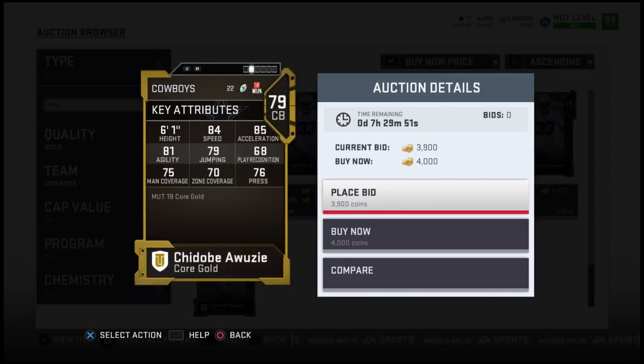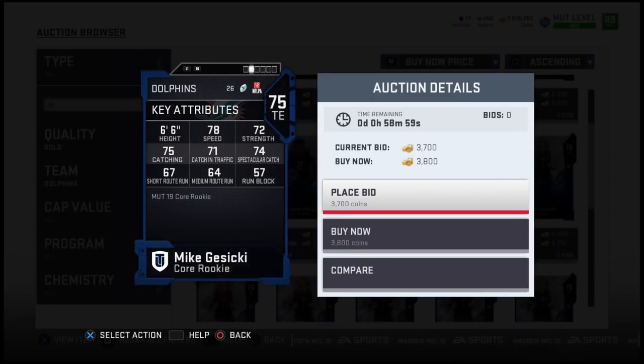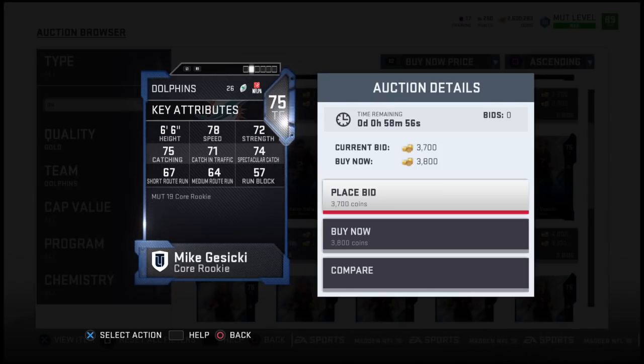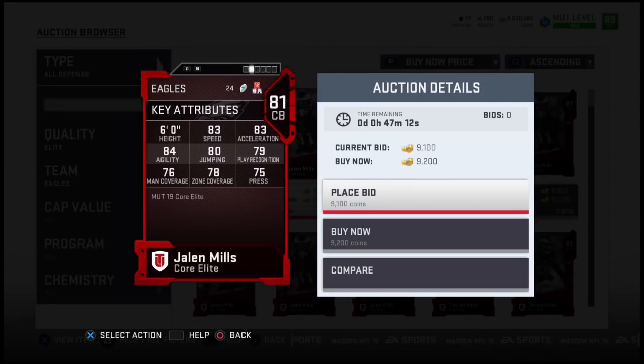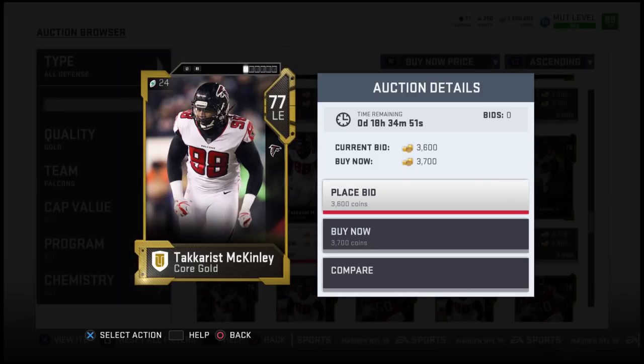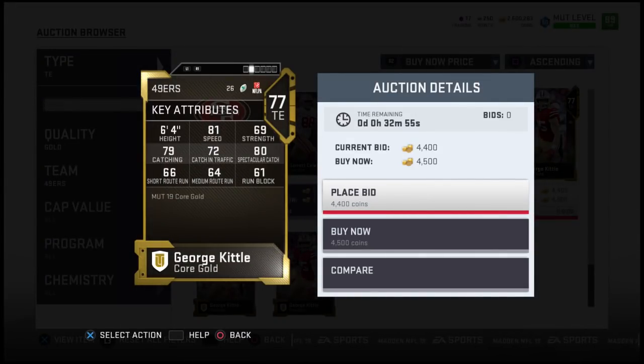Chidobe Awuzie of the Dallas Cowboys had a very nice interception in preseason week two. I could see EA really considering throwing him on there. Mike Gesicki, tight end of the Miami Dolphins — the Dolphins don't have a ton going for them right now, so I could definitely see their rookie tight end getting a card in the future. Eagles was really hard — I couldn't find a player that wasn't already a star on the Eagles. I think Jalen Mills is your best bet of a rising star on that team. Takk McKinley of the Atlanta Falcons — if everyone remembers his epic draft day speech, I would definitely love to see him get a rising star card.